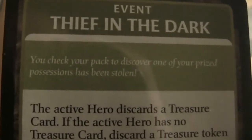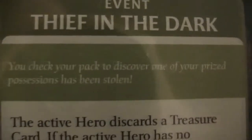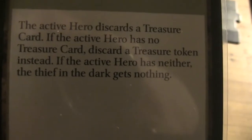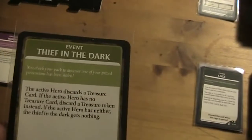We draw an encounter card because we had a black arrow here. That says Thief in the Dark: you check your pack to discover one of your prized possessions has been stolen. The active hero discards a treasure card. We gotta discard the Boots of Striding — well they were not that great anyway. It's kind of funny — you wear these boots and then you look down and they're gone. Must have been a really good thief.